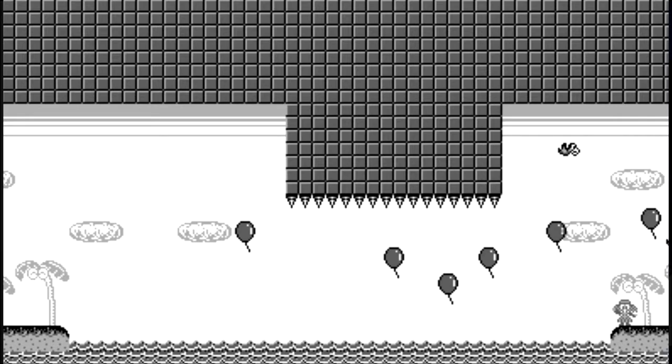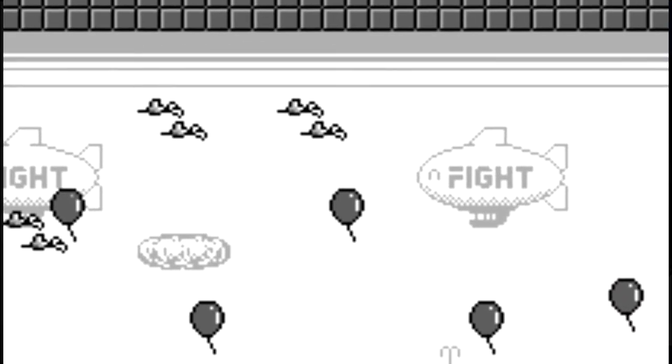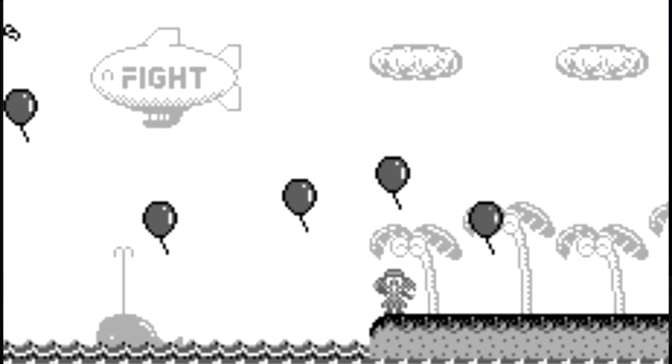Wario fan, do you have any thoughts on this level? If I could comment on anything, maybe the balloon fight blimps imply some lore where balloon fighting is a sport in this world, advertising the events of the NES game, with Alice as an enthusiast of the sport. One speaker saw it as more dystopian — the blimps are over the ocean where nobody lives except tiki statues. Why wouldn't the advertising be flying over the city? She's the only one who hasn't gotten the message yet. It's called marketing.